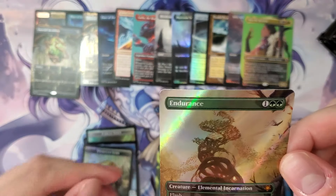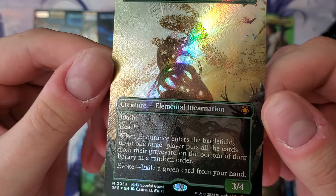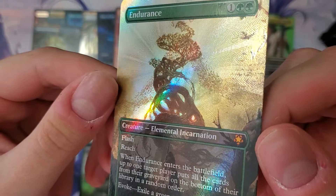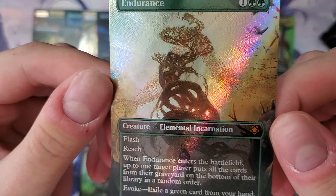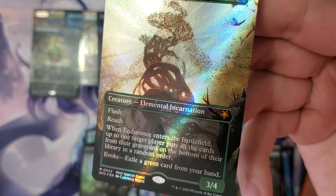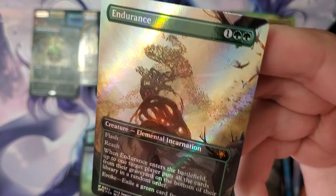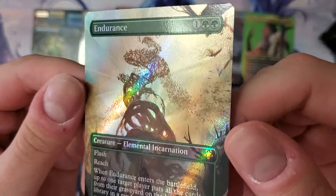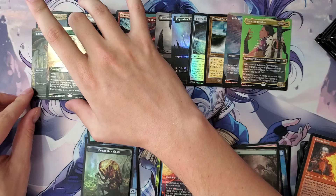That is a textured foil Endurance! That is a textured foil Endurance, ladies and gentlemen! I didn't realize there were going to be textured foils in here — holy cow. That is gorgeous. So hopefully you guys can see that texturing. That is spicy — extra spicy.